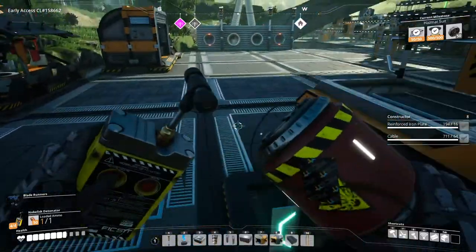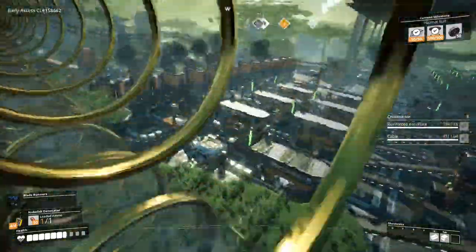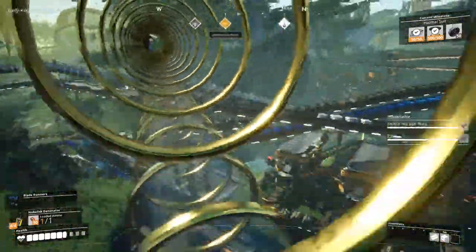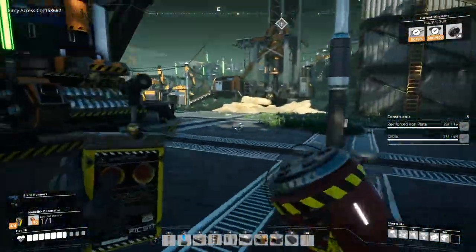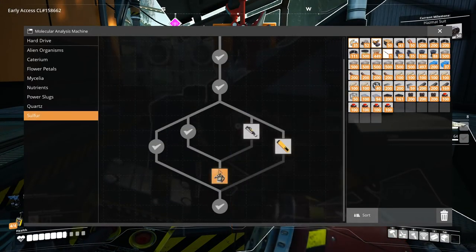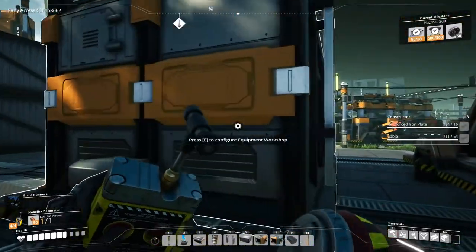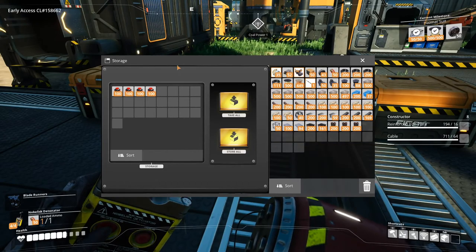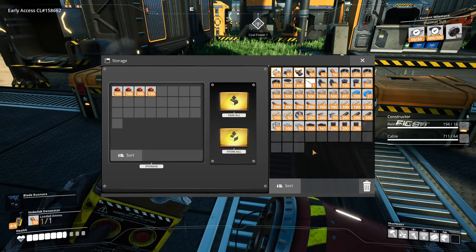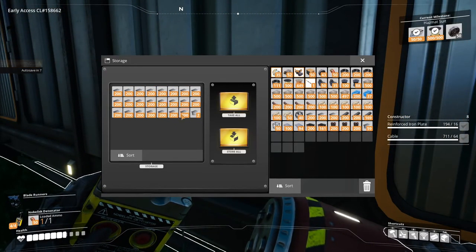We also need to load up on iron plates and iron rods. Let's get that loaded up. We still need to take back our aluminum sheets from that storage over there. Let's take back the powder. It is a hand equipment slot — we'll get that going. We have enough explosive powder for one more research. I think this is it — let's take one additional stack of iron plates.